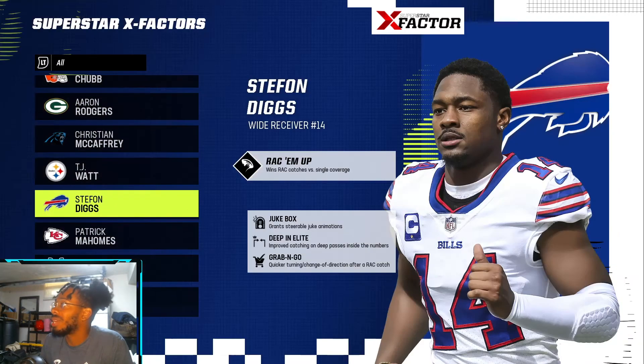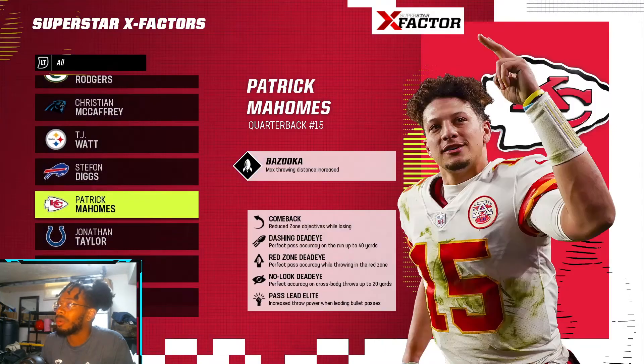Stefon Diggs has Rack Him Up, Jukebox, and Deep In Elite — a lot of Rack Him Ups I'm seeing here. Also Grab and Go, Bazooka, Comeback, and Red Zone Threat. Pass Elite — that's the first I'm seeing five superstar abilities right there.